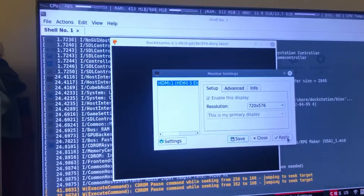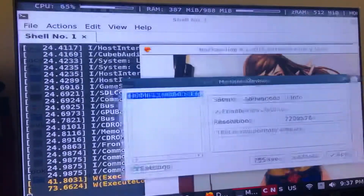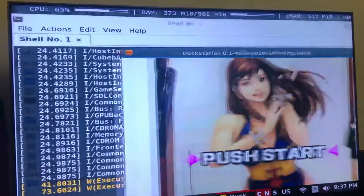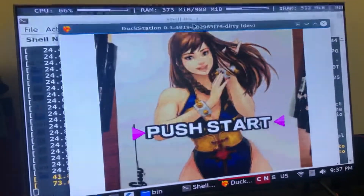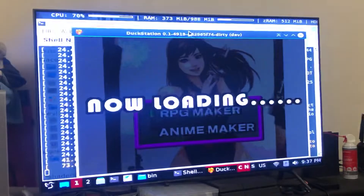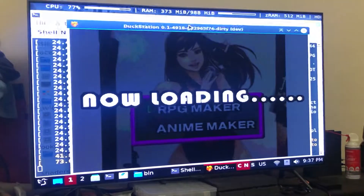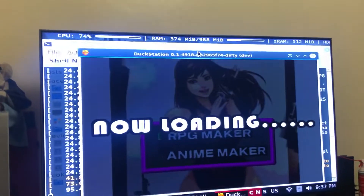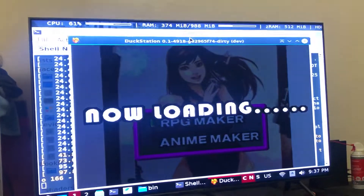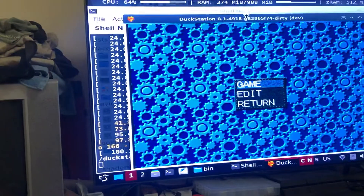I think it'll go faster if I run it from the PlayStation Classic UI. I don't know why it's flickering like that. Because I'm running it on top of Linux, it's not as fast. But if I'm somehow able to compile it to run on the regular auto-bloom or project, I am certain it might be full speed.